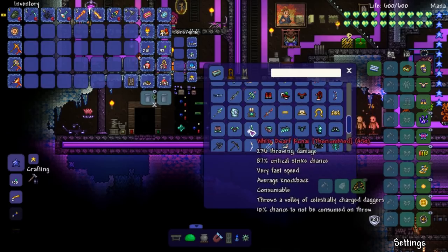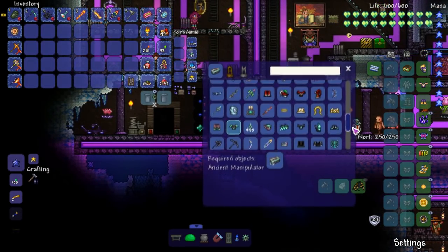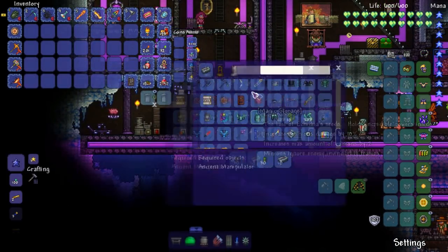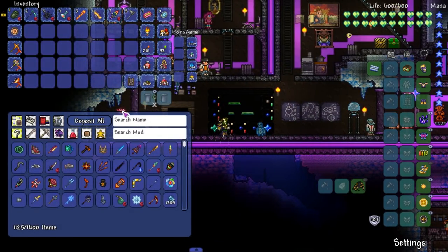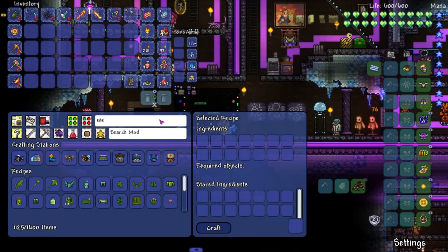Oh, you just craft the white dwarf straight up. Maybe the cactuar, because this one's easier to create. Do we have cactus? Oh my god, we have 2k cactus. Alright. Cactuar armor - lunar cactus. Helmet complete. Leggings complete. And boom, chest plate complete.